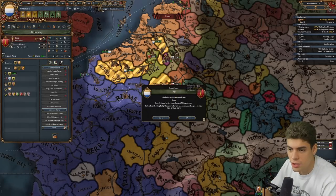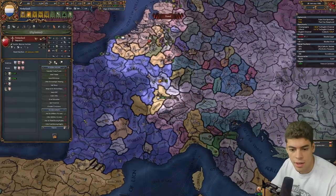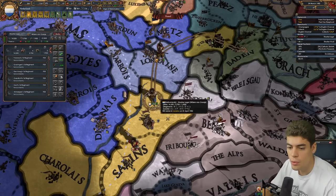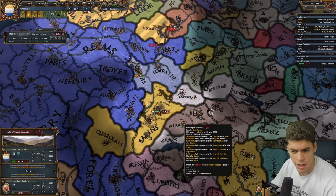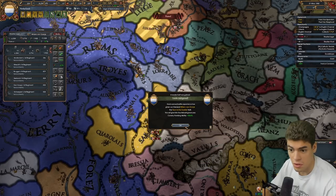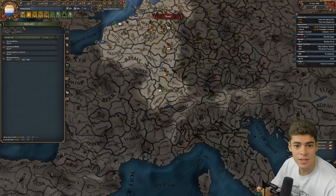So Liege, Trier, Palatinate, Strasbourg, Lorraine — and that gives us access down here. Then I can get one through Switzerland as well to just try and drop some more war score over there. Ladies and gentlemen, this is what we call a mistake. Are we winning that? We kind of are. Let's block this fort quickly before they come back and maybe get some mercenaries.